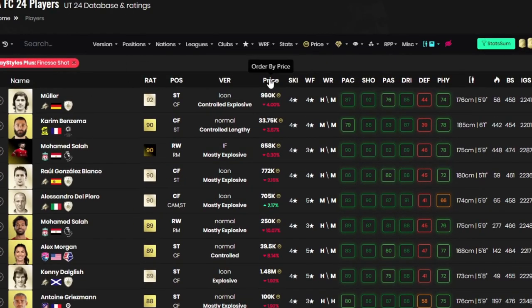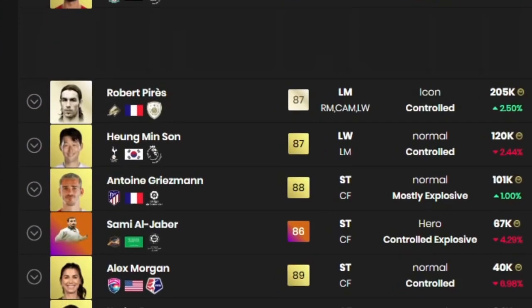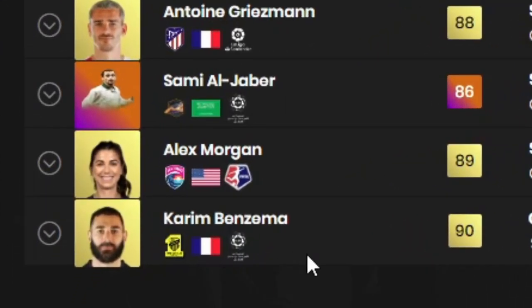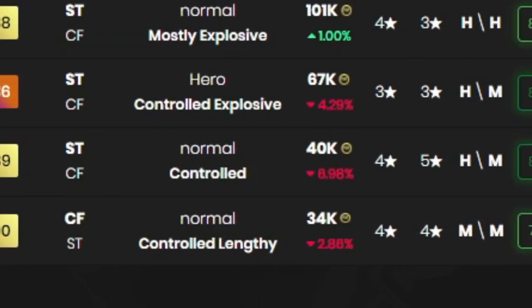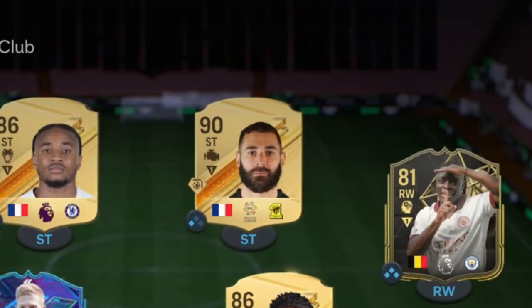Footbin also lets you filter by price, so if you're on a budget and can't afford Kenny Dalglish — the most expensive Finesse Shot play style plus player — you can pick up Karim Benzema or Alex Morgan, both around 40K. This is my team, and I'm currently using both Son and Benzema, and I can tell you they are absolutely outrageous.